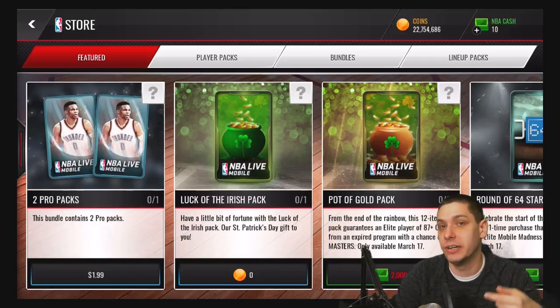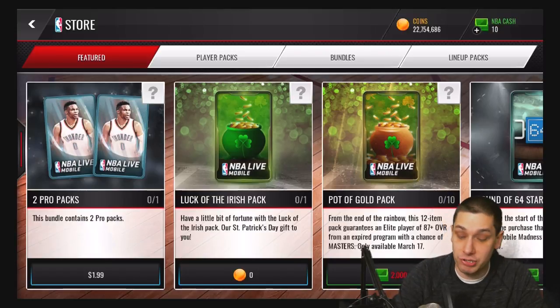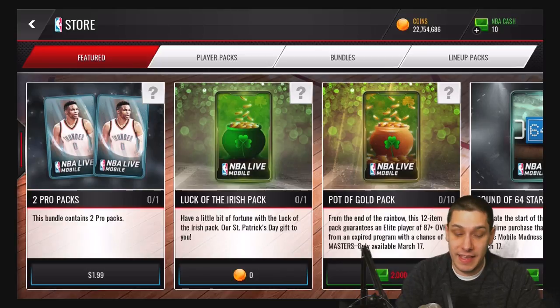The 4 Legends — the Leitner, the Carmelo, the Curry, and the Patrick Ewing. Make sure that you're staying on top of this stuff. But first of all guys, they did add the new packs to the game today, which are only available today.